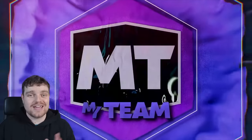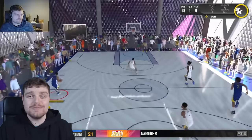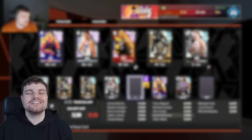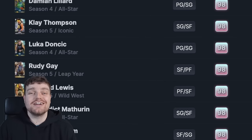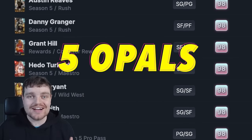Today we're going to be playing NBA 2K20. We're going to be playing online, playing offline, completing challenges, and building a God Squad within 24 hours of playtime. We're also going to be setting the record for one of these videos by having five Galaxy Opal cards in our team.